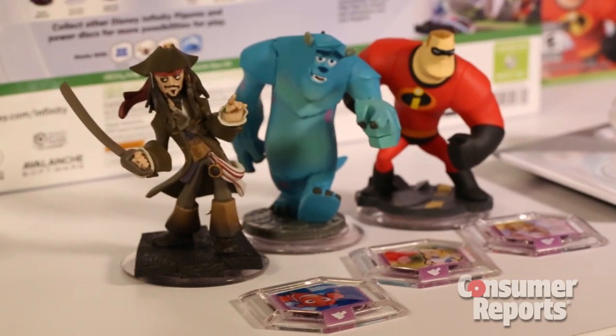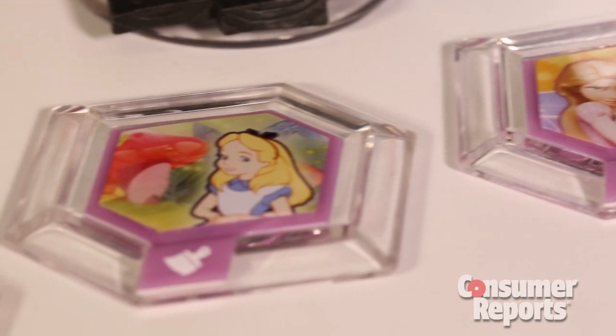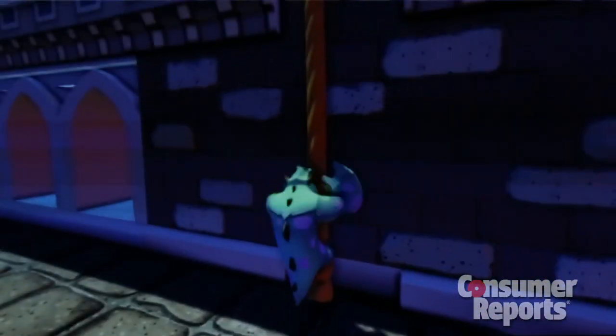For $75, you get the Starter Pack, which comes with three characters and the play sets for those characters. Basically, the way the play sets work is you get a world based on those specific characters. You also get missions based in that character's universe.